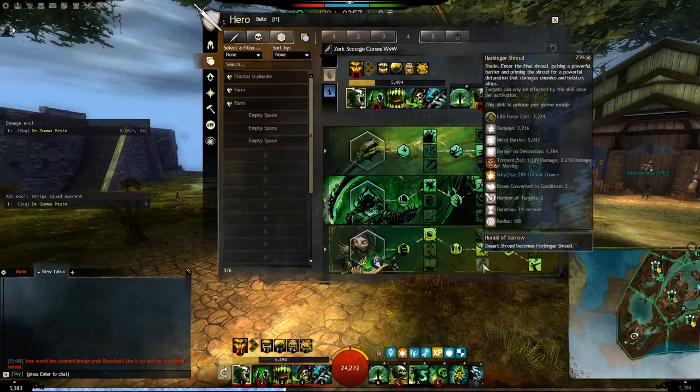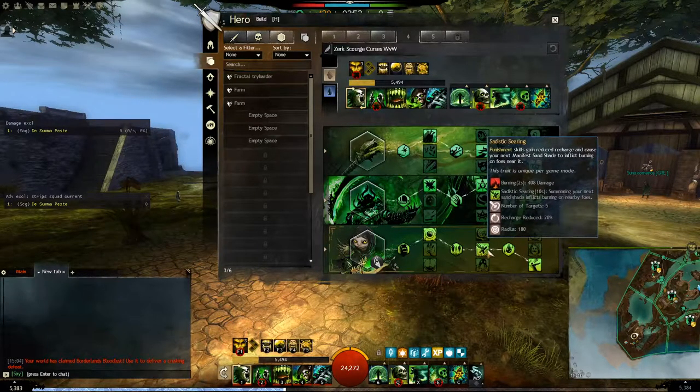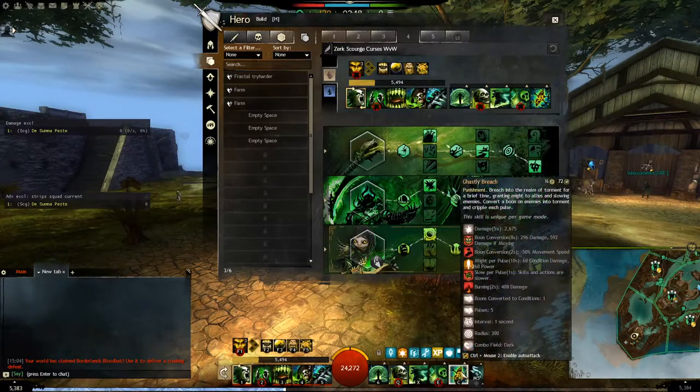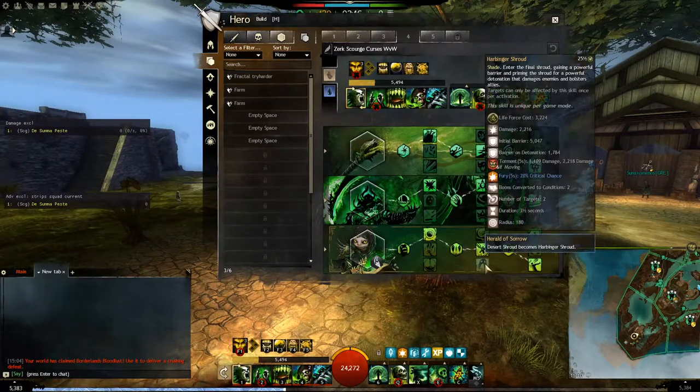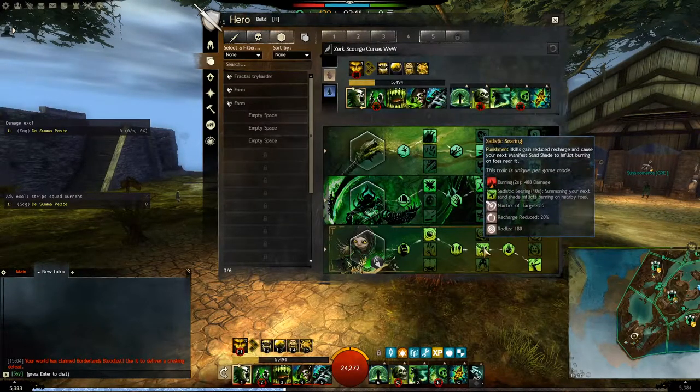Then, Sadistic Searing. It's not the best trait, but it reduces the cooldown of your Eal, your Trail of Anguish, and your Ghastly Breach. The other two traits are really bad. The burning is almost worthless, but it's okay.